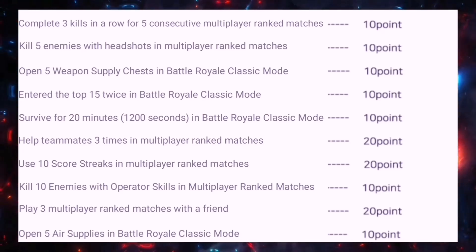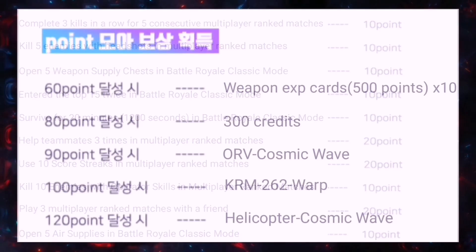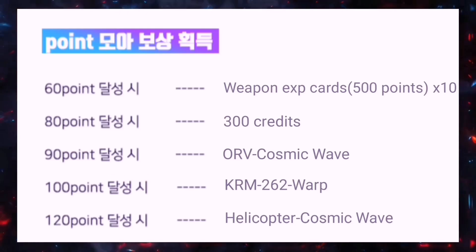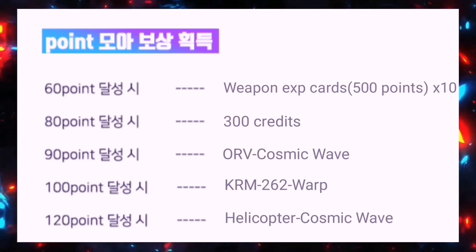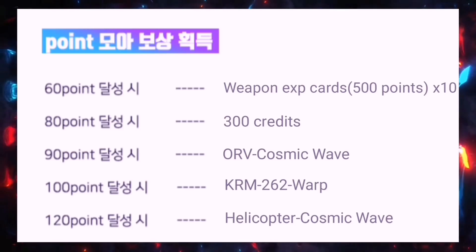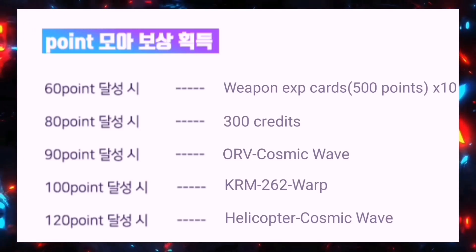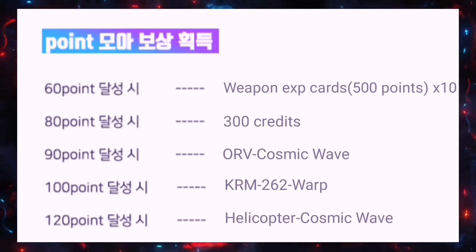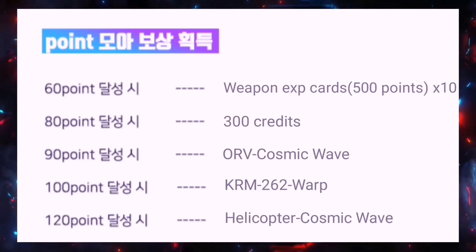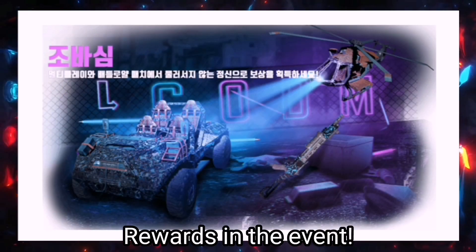The last mission is to open five air supplies in Battle Royale Classic mode. For the Nail Biter event rewards: at 60 points you get 10 weapon EXP cards valued at 500 points each; at 80 points you get 300 credits; at 90 points you get the ORV Cosmic Wave; at 100 points you get the KRM 262 Warp; and at 120 points you get the Helicopter Cosmic Wave.